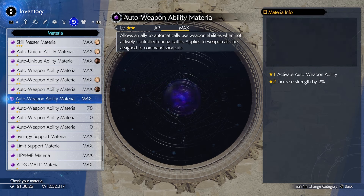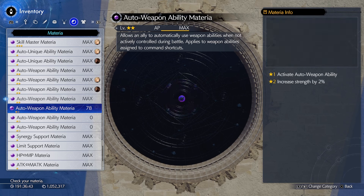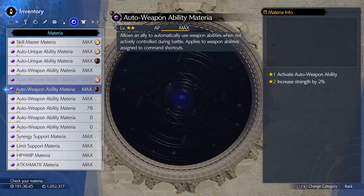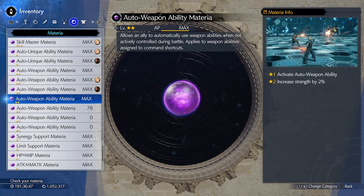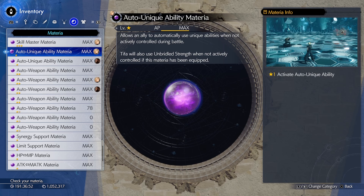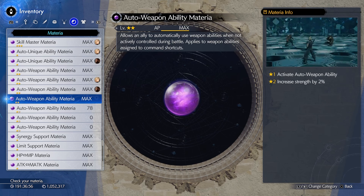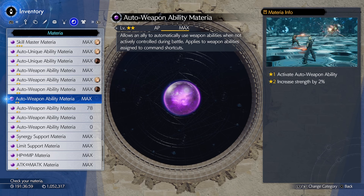And then the last one we got is AutoWeapon Ability. This allows the AI to use weapon abilities. An important note with this one is it doesn't work for command materia like Chakra, ATB Boost, stuff like that — it's only weapon abilities. And you have to have them assigned on the shortcut menu. But anyway, these three materials actually have a bit more to them than you may think, and that's why I wanted to make this specific video going over the AI materials.